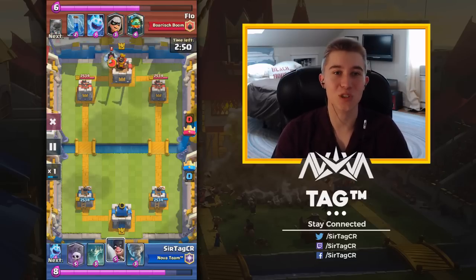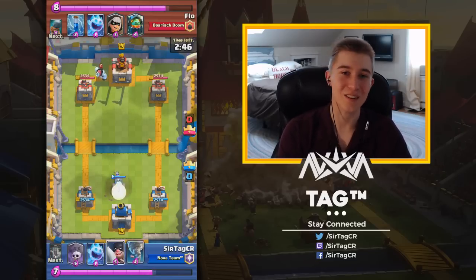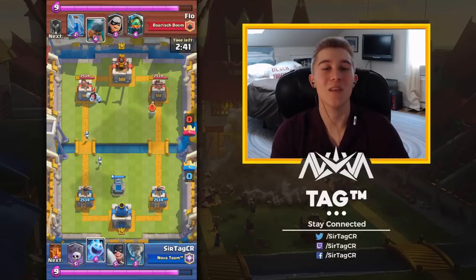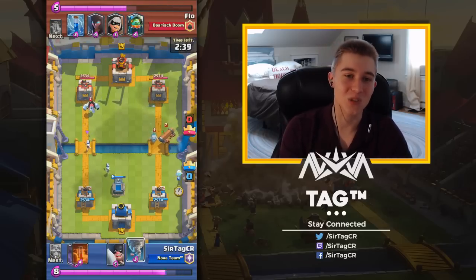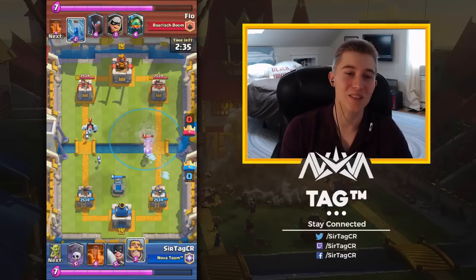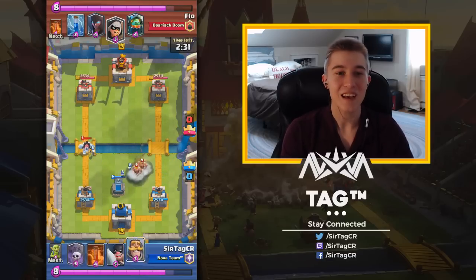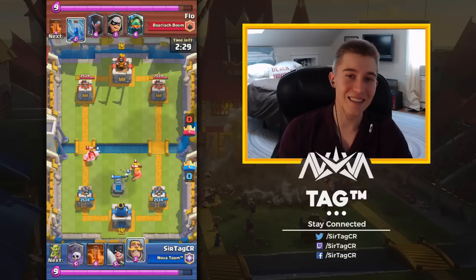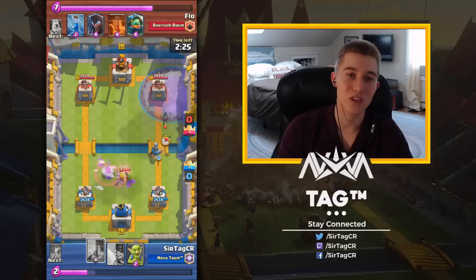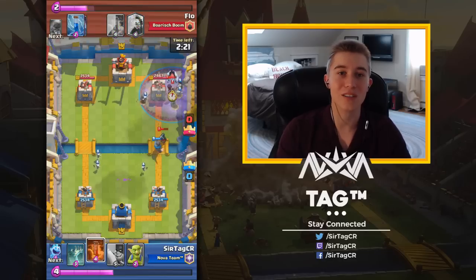We're into our 12th win game against Flo. Flo is running bridge spam, which is incredibly prevalent right now in GCs — it is probably the most dominant archetype, and what's really good against that right now is Tombstone. He's going to try to evade my Tombstone using the Pencil, but we have to use our Tornado to get it in place. Graveyard has a really good synergy with Tombstone.